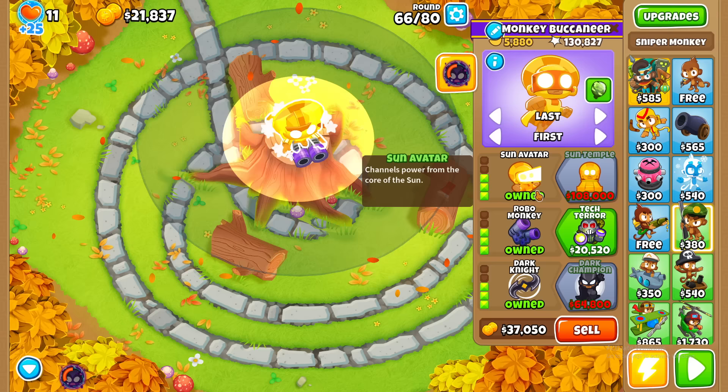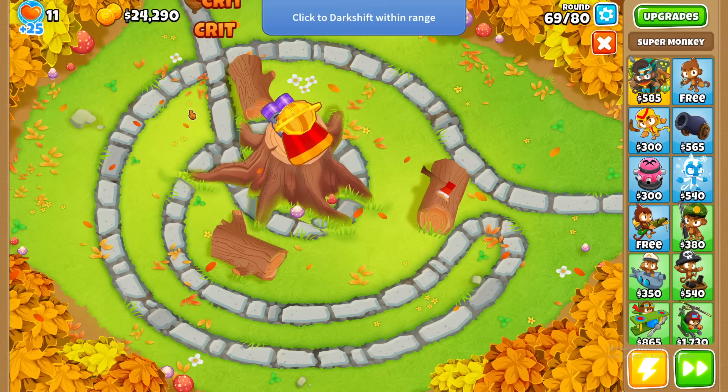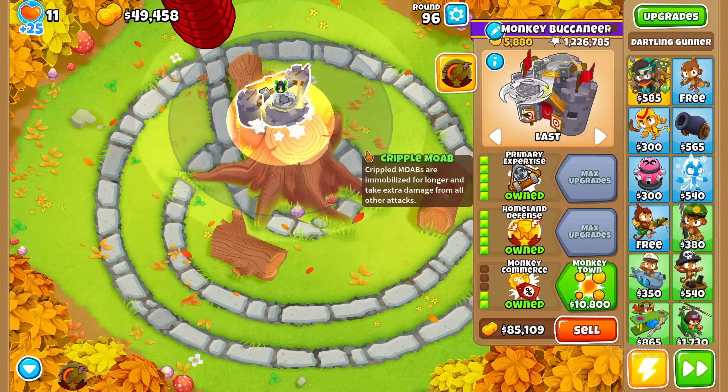This has the ability to teleport around the map. It beat the end of hard difficulty round 80, but I have to get to round 100 to prove it can beat CHIMPS mode. Whoops, I just misclicked and upgraded it in the middle of round 96. I have to find something that'll win fast. Maybe a helicopter will work. Nope, that isn't losing badly.